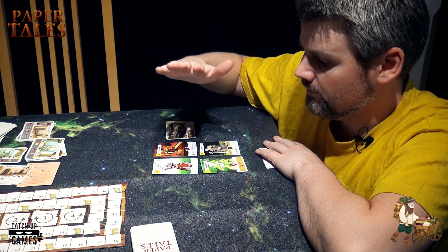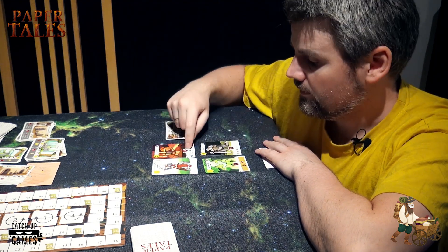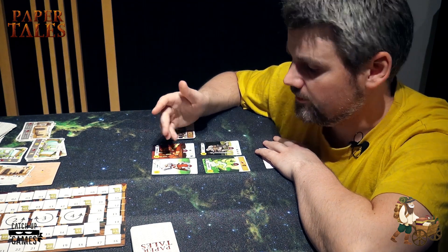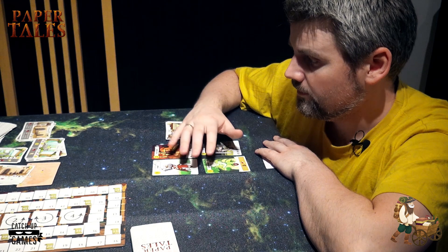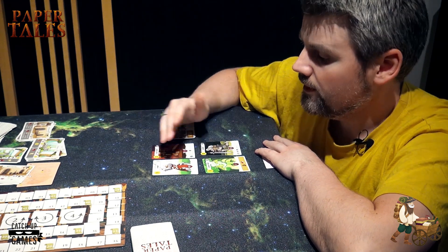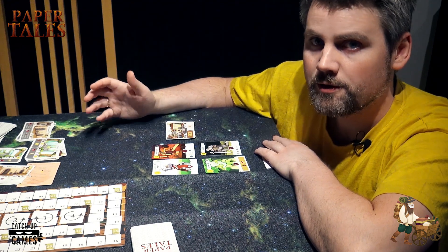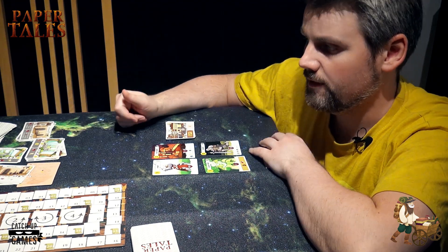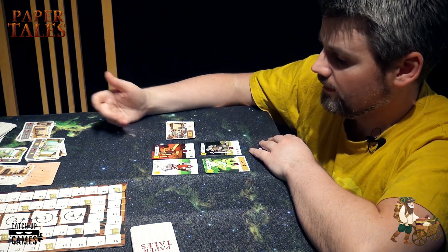Next is war. It's important to see what's in front and what is behind. The cards in front have a shield value — all cards have a shield value, but those in front matter. You take the sum of the shield value and compare it with your neighbors, as in Seven Wonders. If you can beat them, you get points. If not, nothing happens. There's no punishment for not winning the wars, but you will miss getting the points.